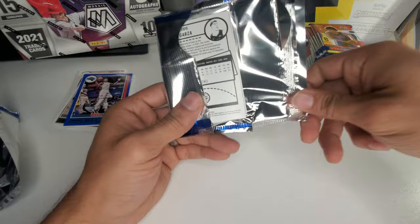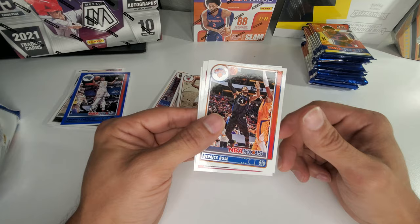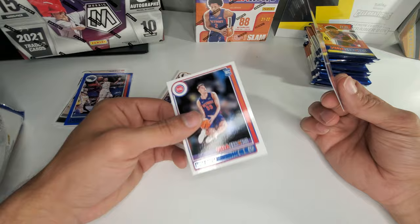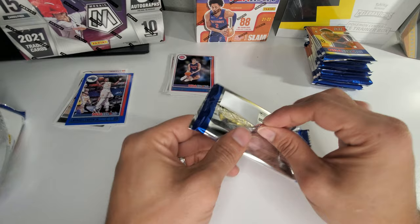Next pack. We got Kevin Love, Eric Gordon, Malcolm Brogdon, Patrick Williams, Derrick Rose, Eric Bledsoe. We got a Slam of Donovan Mitchell — pretty cool. And Luka Garza. Got a Slam parallel — those are the ones you want because they're exclusive to retail. Those cannot be found in hobby boxes. What would be even nicer would be a holo one, but that was just a paper base.